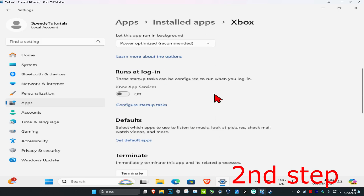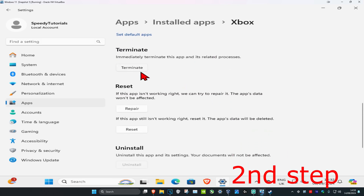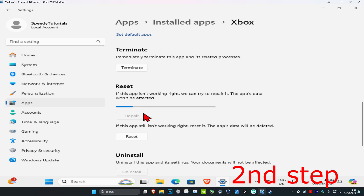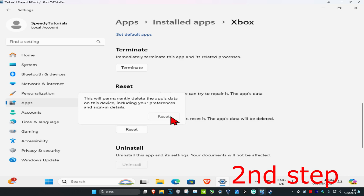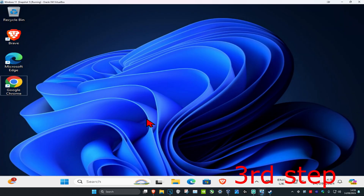Once you run this, scroll down and click on Terminate, then click on Repair. Wait for this to load and see if that works for you. If not, click on Reset and then click on Reset again.